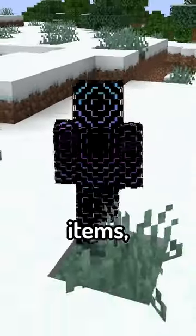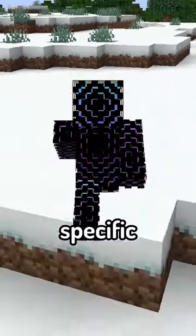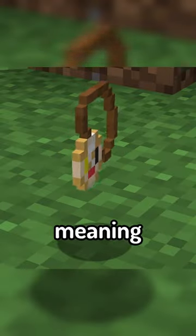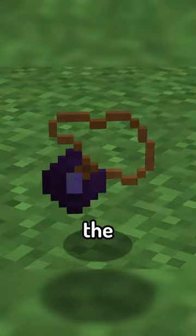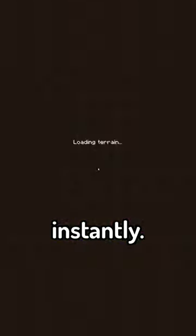When it comes to items, the best set of these in the mod is Charms, which do specific things when held in your inventory, such as the Sleep Charm, which gets rid of Insomnia, meaning phantoms won't spawn, and the Portal Charm, which allows you to walk through nether portals almost instantly.